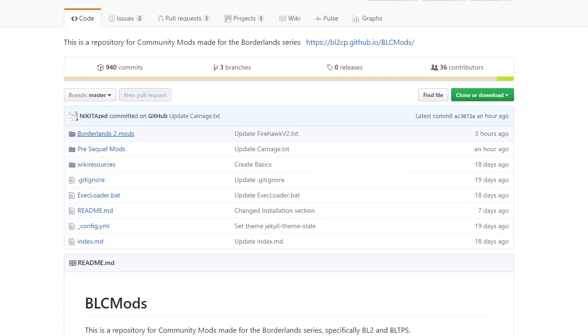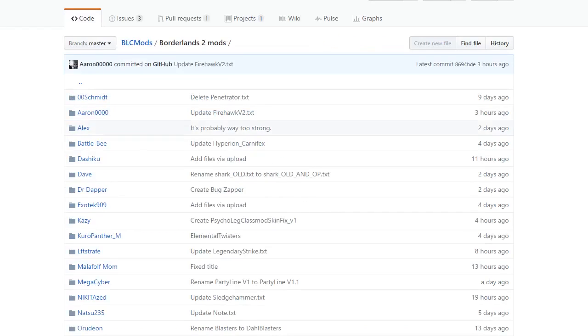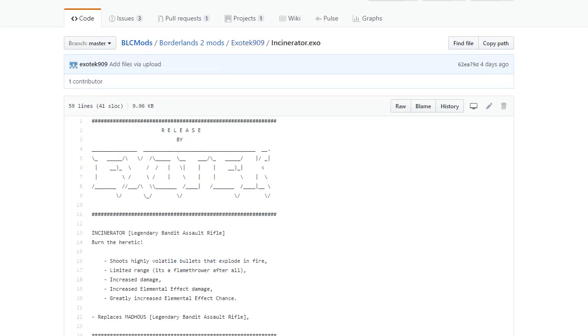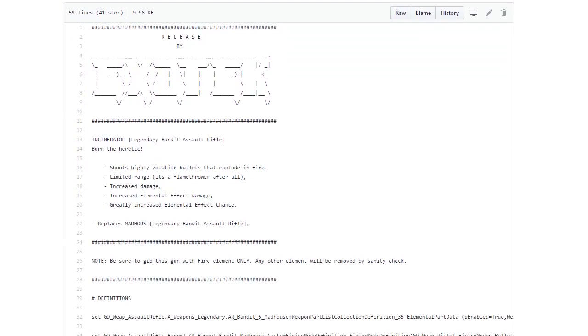This will be linked directly in the description, but just in case: head over to the Borderlands GitHub, click on Borderlands 2 Mods, then go down to ExoTech 909 and click on the Incinerator. That will take you to the main page.